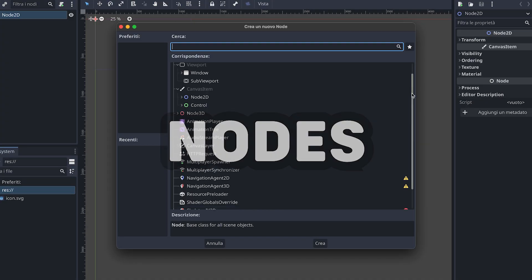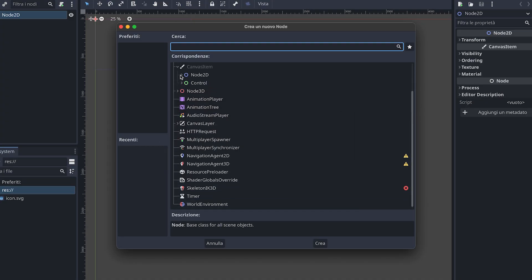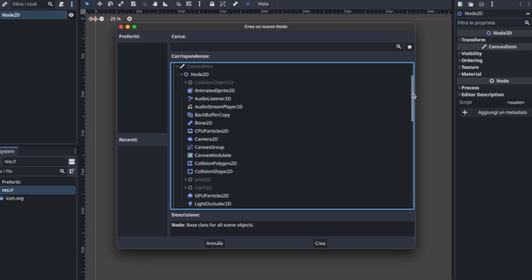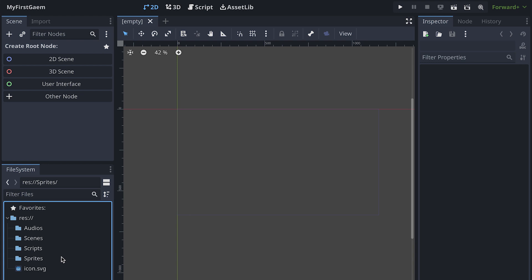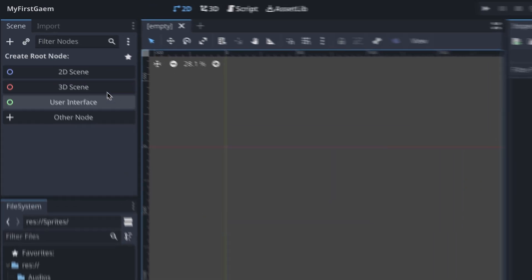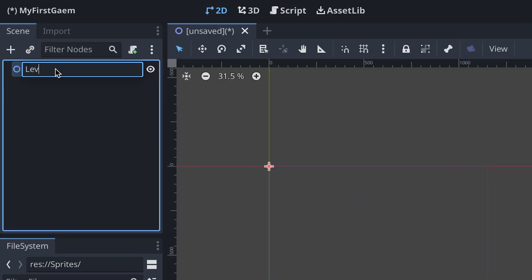So basically, Godot runs all around nodes. There are a lot of different types of nodes and each one has different functions and parameters. And yeah, they work pretty much like components and game objects in Unity. So to make our first scene, let's create a new empty 2D node and rename it level one.